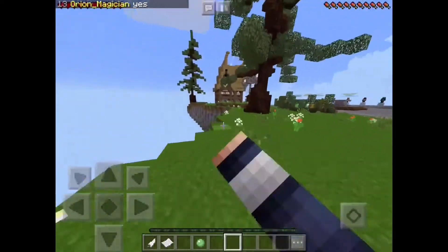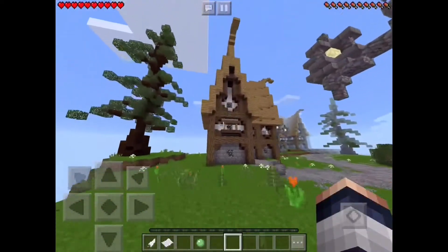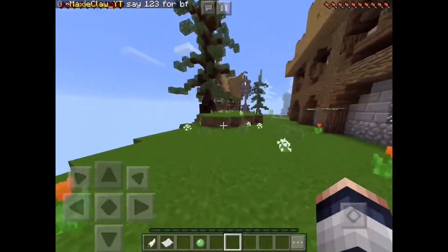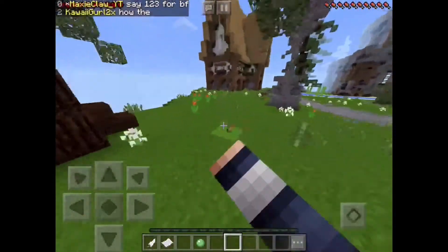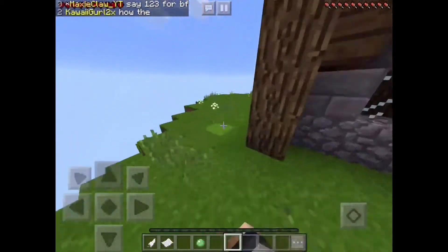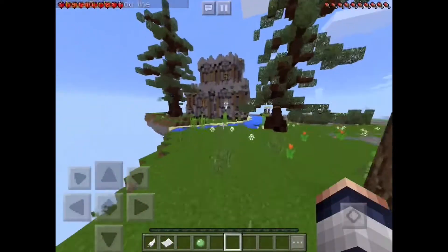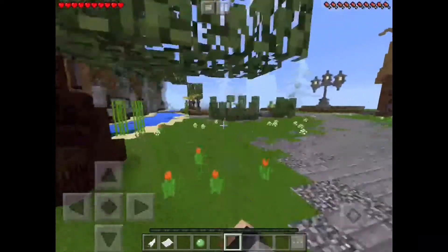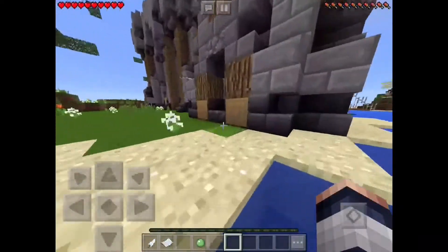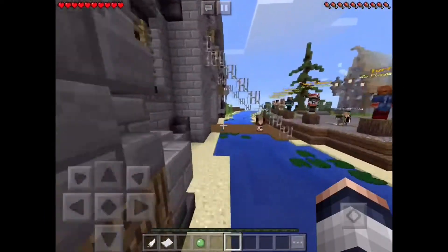Let's walk around and see what else is in the spawn. The houses here are just amazing, and the trees — I love how the trees look natural, like they've been placed there organically. It doesn't look built, it looks like real life. If we head over here, the river over there to my left looks great too — it just looks awesome.